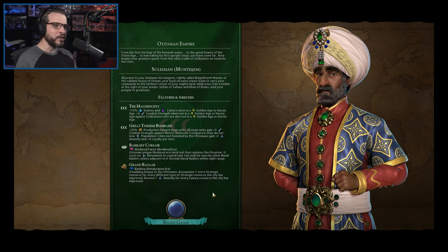Not losing population means that city will be pretty productive right away, barring any revolt-type issues or loyalty concerns. Cities not founded by the Ottomans gain plus 1 amenity and plus 4 loyalty per turn, which is going to help with that loyalty issue. It's not impossible that you could still have some loyalty issues, but it will definitely help alleviate a lot of that as you take cities.